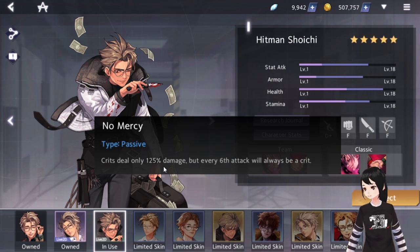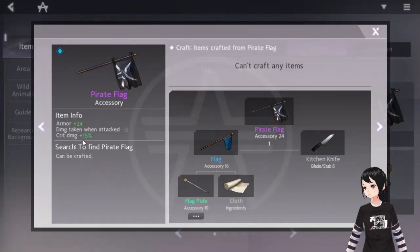What you can do with No Mercy is stack some crit items. Pilot Flag increases your crit damage by 15, making it a good accessory for Shoichi. Since you crit every six hits, you normally have the default 25% - but with Pilot Flag, you're back to the default 40 that everyone else gets.